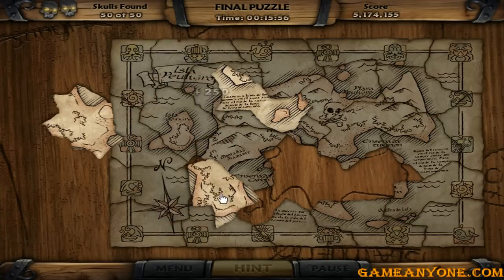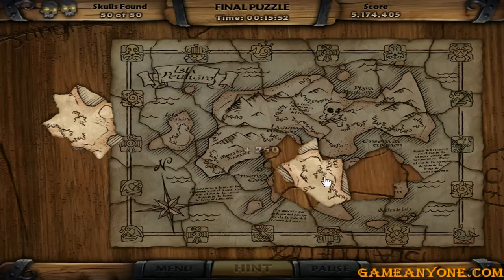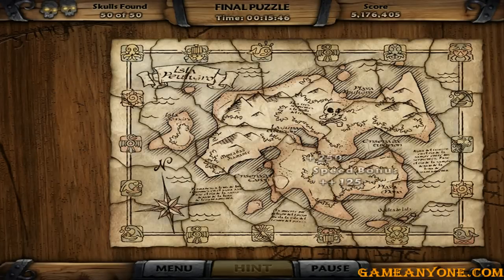Nice. This corresponds to here. Two more pieces. Easy, man. Beautiful. Completed the map! Well done adventurer, you have pieced together the lost treasure map.